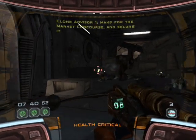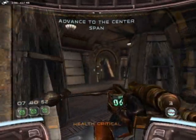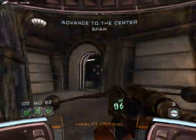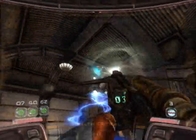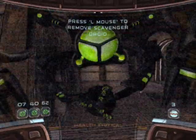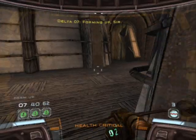Good job, Delta Squad. Make for the market concourse and secure it. Let's form up. Forming up, sir.